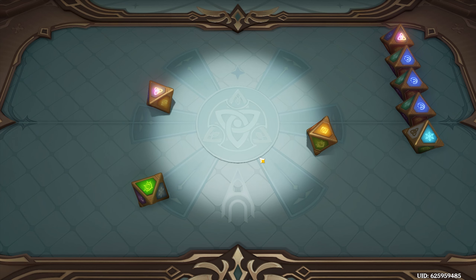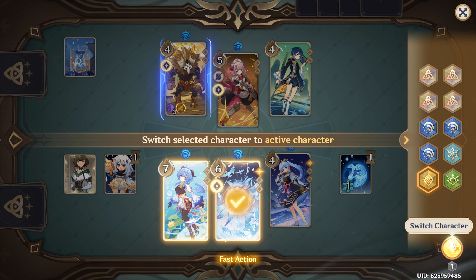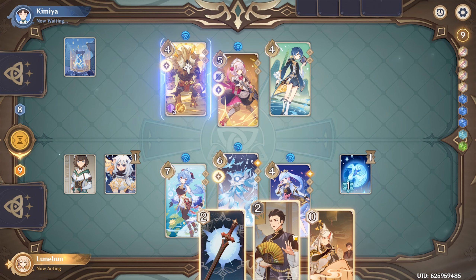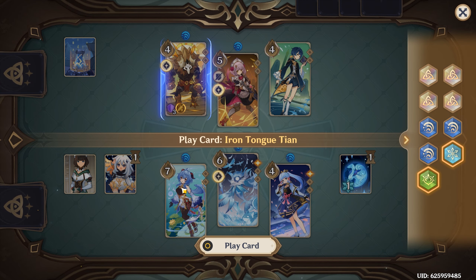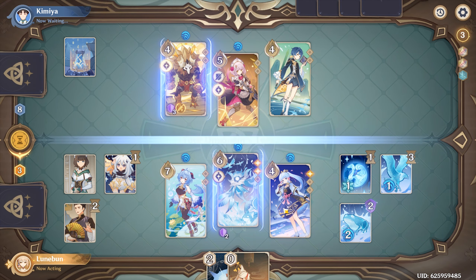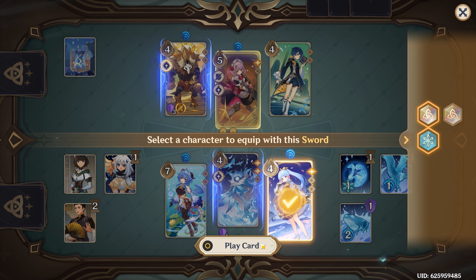Oh yeah! Another omni, that's nice. But if I go to Oceanid right now, I can still summon while being able to play Iron Tongue. Summon, and then Ayaka still has enough to attack once. I'll probably give Ayaka the sword then instead of attacking.